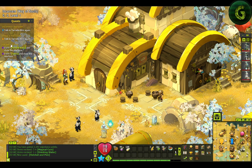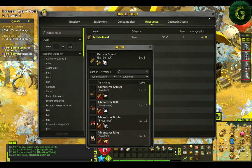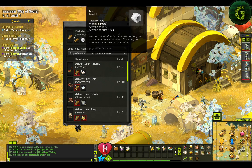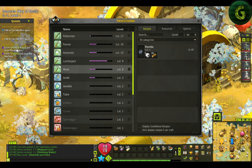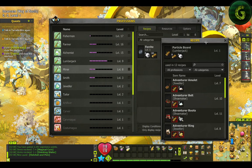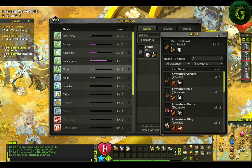Now you need to craft this one. It's gonna be six ash wood and four iron, so six and four. And then this one is six and ten. So you will need a total of 16 ash wood and ten iron.